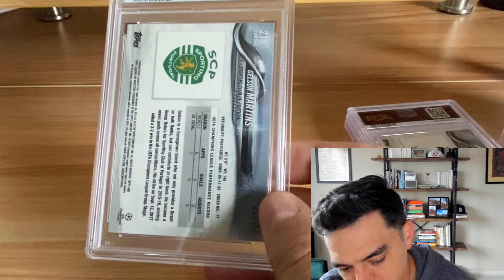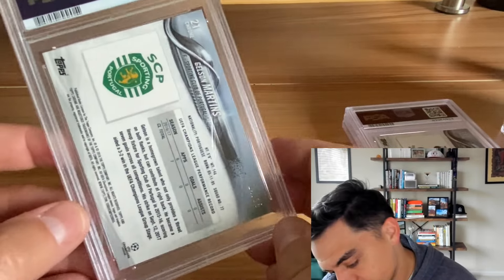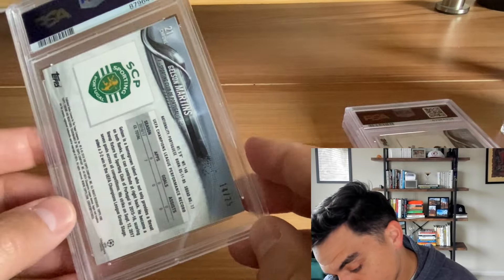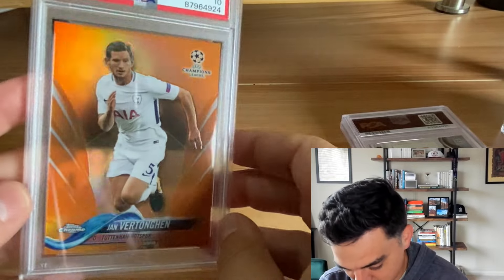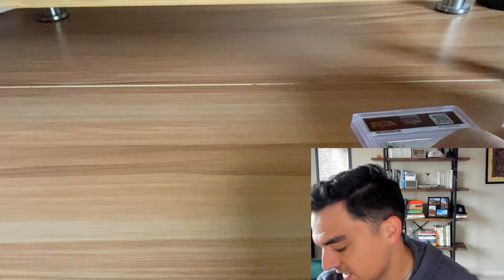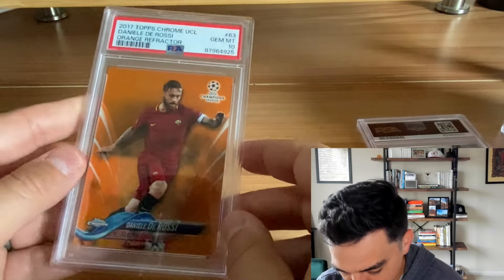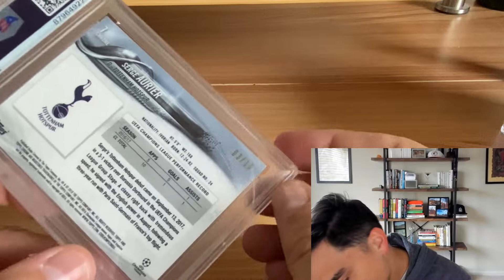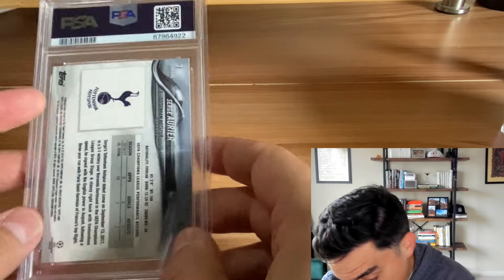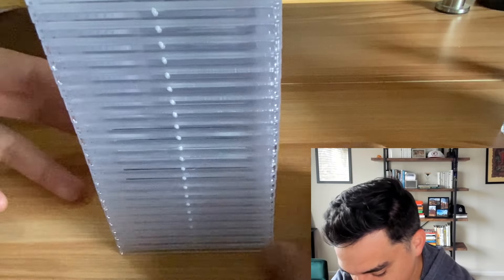Every gold I graded got a PSA 10 — kind of insane. Some I didn't grade because they weren't in gradable condition. Moving on: Gelson Martins orange refractor out of 25 — PSA 10. Yam Bertangen orange out of 25 — PSA 10. Another De Rossi, orange out of 25 — PSA 10. And finally the last 2017 Chrome: Serge Aurier red refractor out of 10 — PSA 10. That whole stack of 2017 Chrome — all tens!